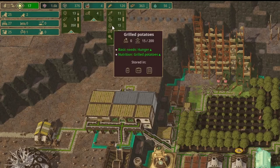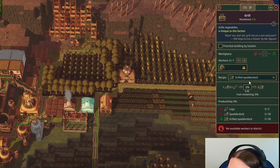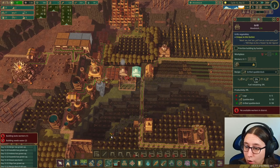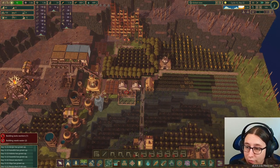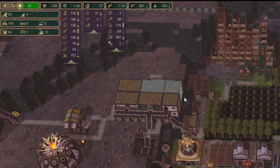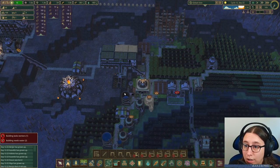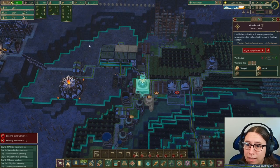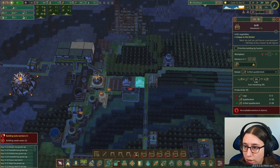We are turning the potatoes into grilled potatoes — it's just a slow process. I'm going to switch to grilled spatterdock in here so that once we start gathering spatterdock, this beaver can turn it into grilled spatterdock. We don't have anybody that can work in there yet, but once we get these two houses built we should be able to do that. We've got hungry beavers here — building lacks workers, building needs water.